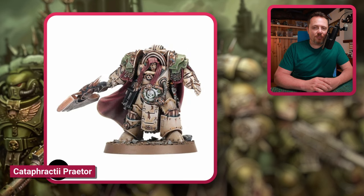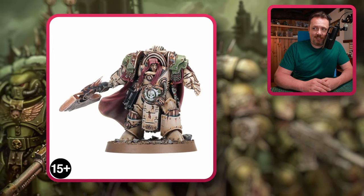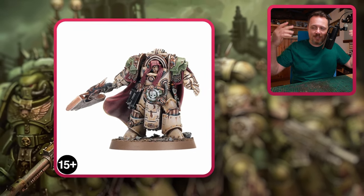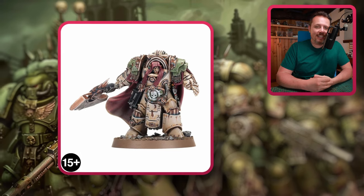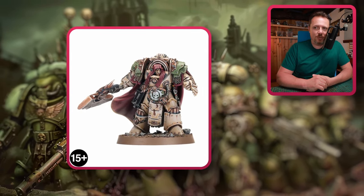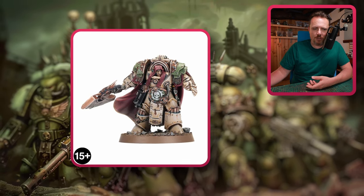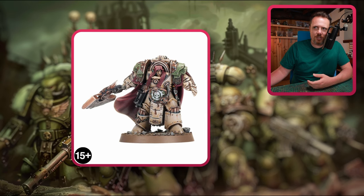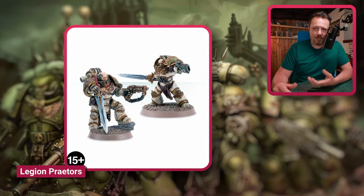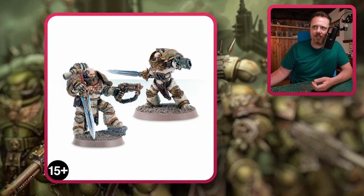Another one is the Death Guard Legion Cataphractii Praetor — a Terminator character. I think he looks a bit silly with that shroud; it looks like one of those medieval caps. A head swap is in order, but after that he looks cool. He's a pretty unique character to lead your Blight Lord Terminators, or make him a Terminator Lord, a Lord of Contagion, or maybe even a Sorcerer. These Legion Praetors are an option worth mentioning.